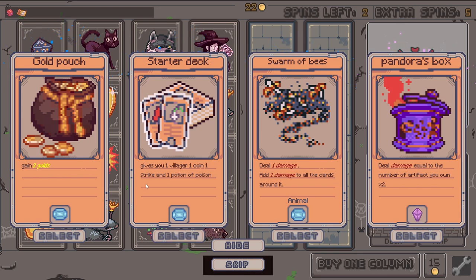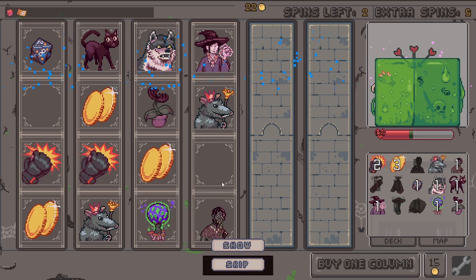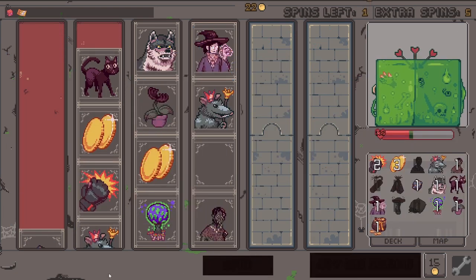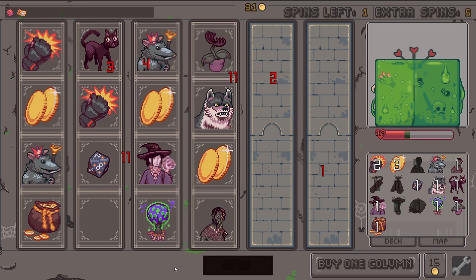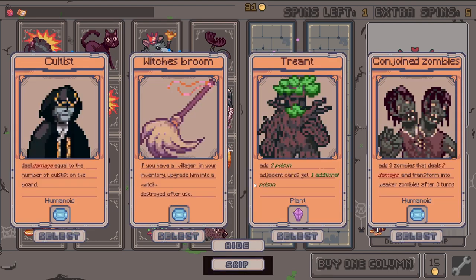One coin, one strike. How many do we have? Three, five, seven, eight, eleven, fourteen — we have space. Get more gold here, I want relics and artifacts. I have one more spin left, I hope I get him next turn. 64 — look at the poison go!